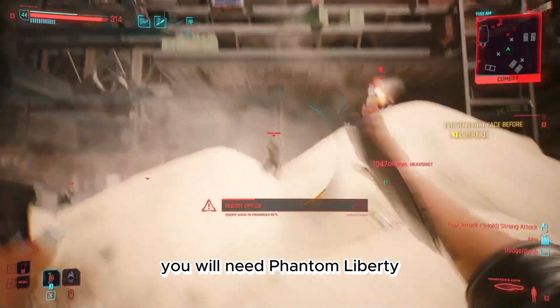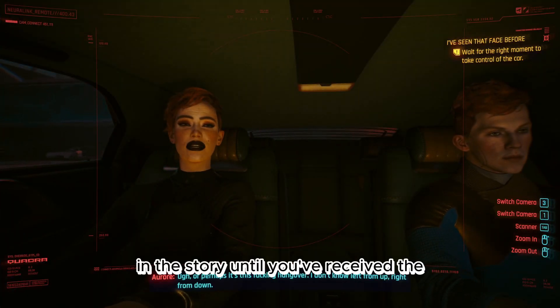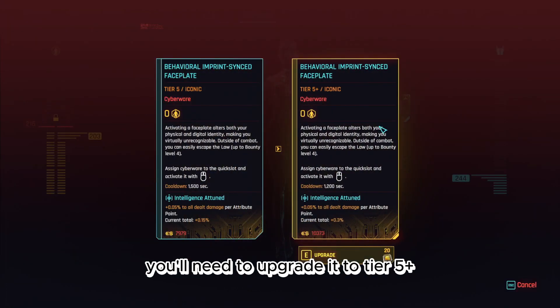You will need Phantom Liberty in order to do this glitch. Not only that, but you'll need to progress in the story until you've received the Behavioral Implant Faceplate. Once you have the faceplate, you'll need to upgrade it to Tier 5+.